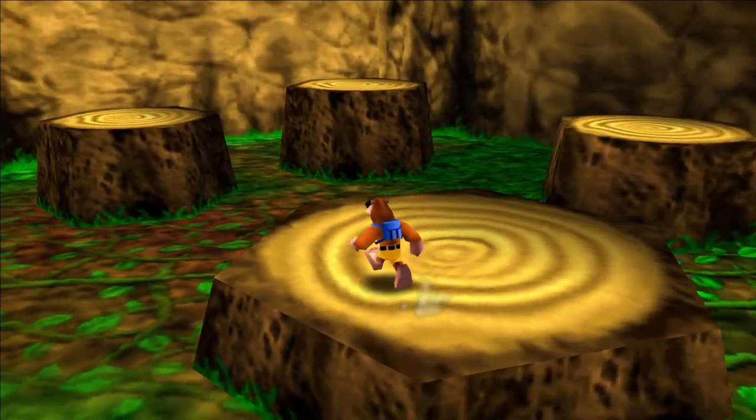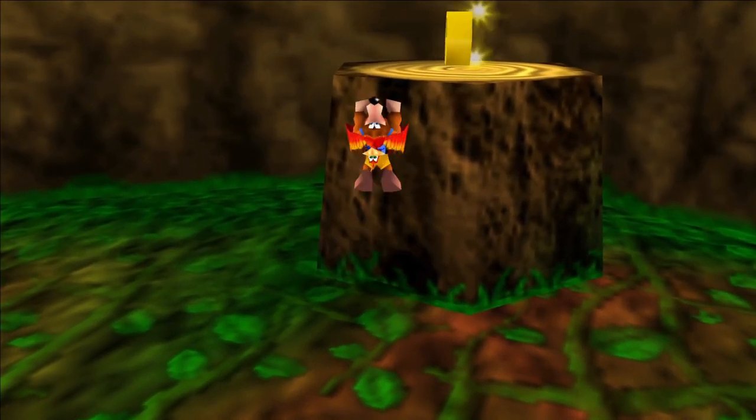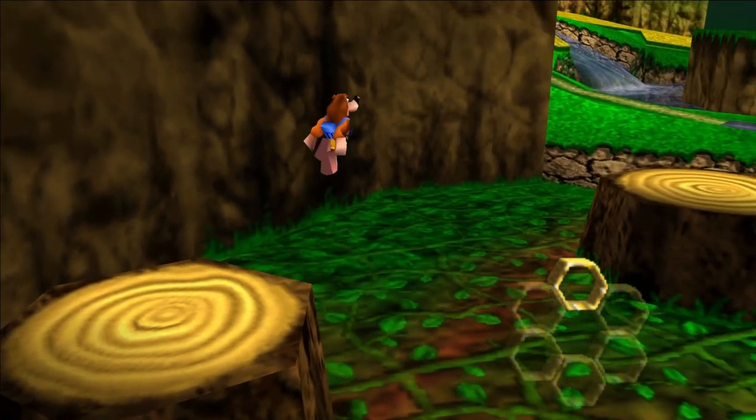In the first area where these tree trunks are, there is a honeycomb piece here, and you want to do Banjo's backflip with Kazooie, and you get your first honeycomb piece.